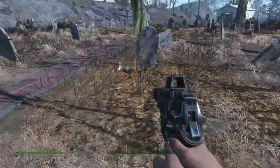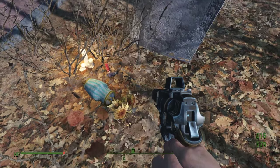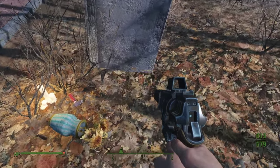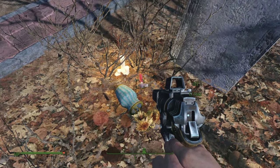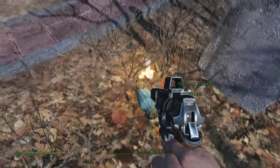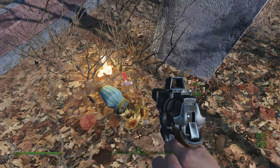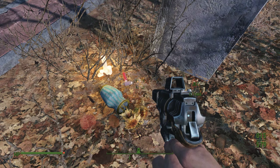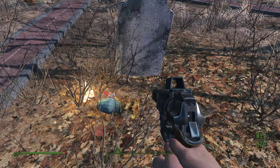Over here we've got a candle lit, some jet, and another vase. This leads me to believe this was probably a jet addict — maybe the jet killed them, maybe they died in a crash or something else. I think one of their friends or significant other was also a jet addict, that's why there's a jet here. Maybe they came and took a puff to try to relax and ease the stress of losing their loved one. Who really knows? R.I.P. homie.